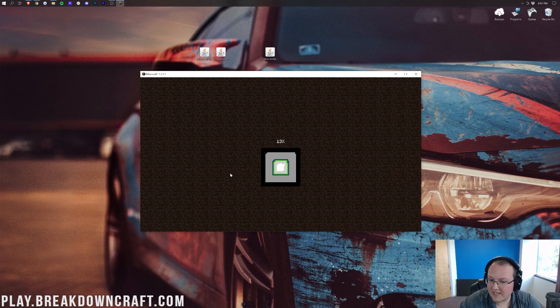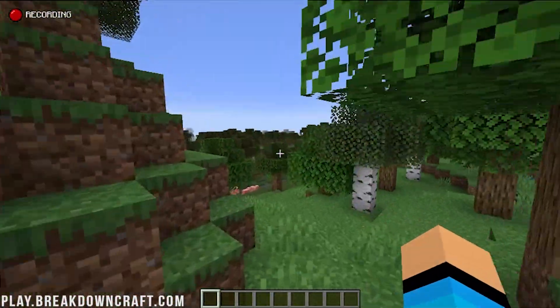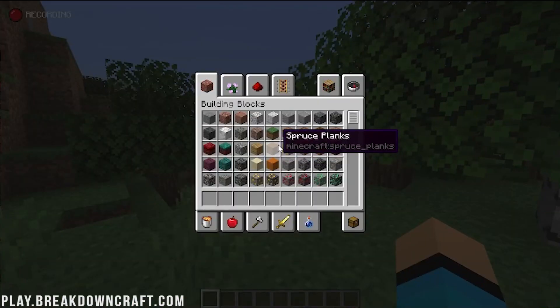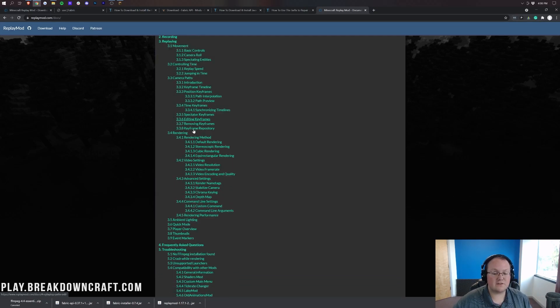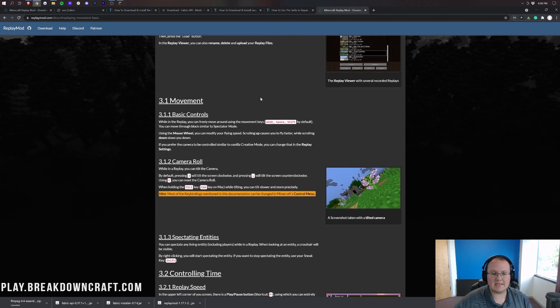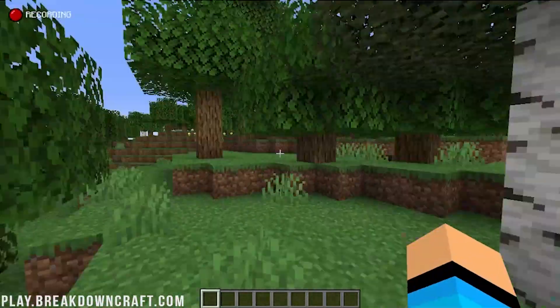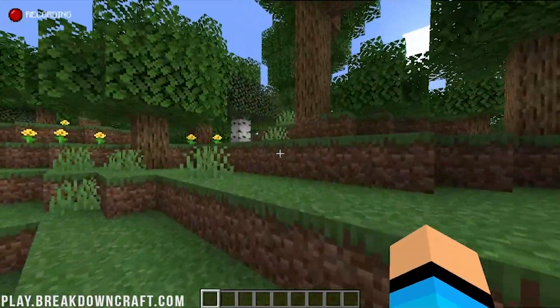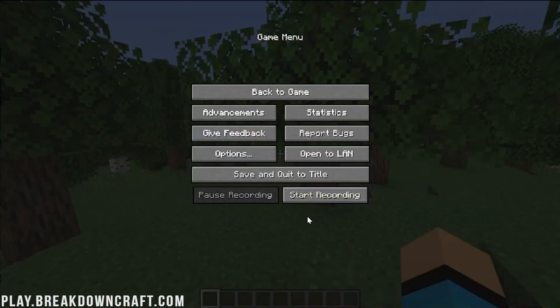But in order to actually export your videos, you have to do something else. So let's load in, create a quick video, and then we'll finish off this tutorial. Here we are in game and as you can see, recording is automatically started with the Replay Mod. You can do some really cool cinematics with it. We can pause and stop recording — let's go ahead and stop the recording. You can also start the recording from the Escape menu.